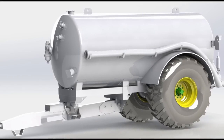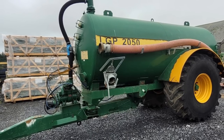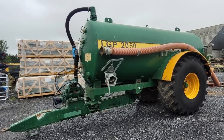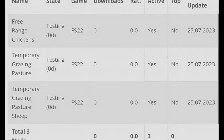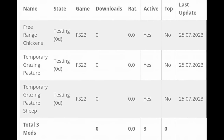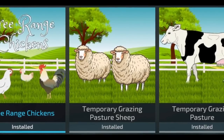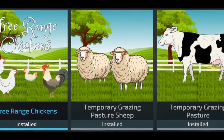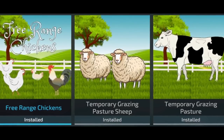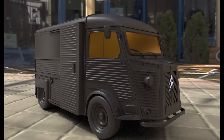Now for some modding news: the Major LGP 2050 slurry tanker is making excellent progress, as you can see from these pictures. There is no release date yet, but it will be available for all platforms. After that, we have news from Mr. Francore — known as a YouTuber and streamer — who made three mods that have now gone into testing: the Free Range Chickens, the Temporary Grazing Pasture, and the Temporary Grazing Pasture Sheep. He says after having to justify the chicken pen earlier, he expects all three mods will probably fail testing, so have patience on that one.